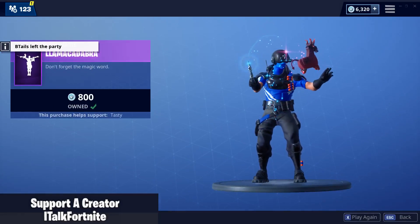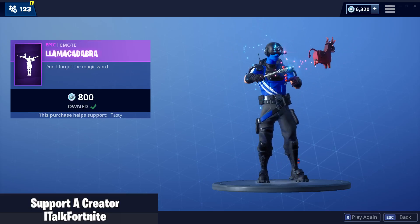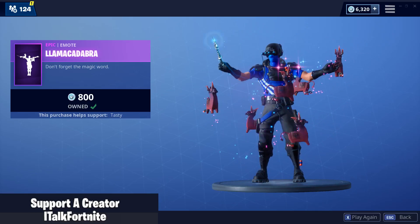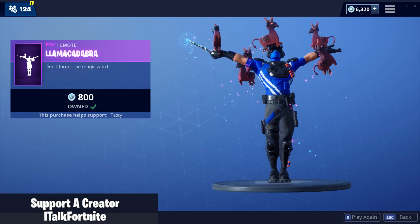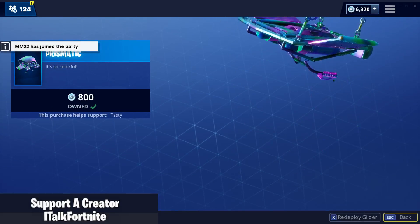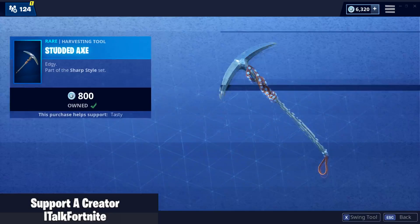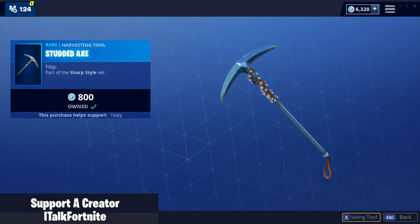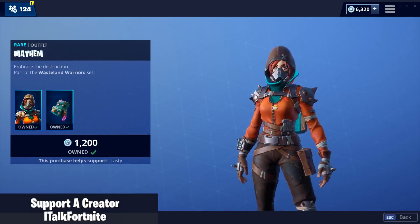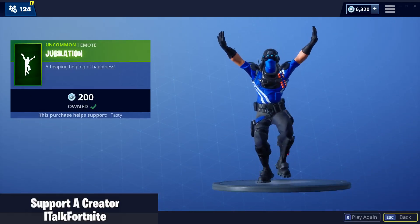Llama Kadabra Emote. Kind of a bummer of a shop, honestly. What is even the highlight? I don't even know. Prismatic Glider — it's so colorful. Light Show is back. Studded Axe. Overpowered. Mayhem is back — not a bad skin. Comes with the back bling Puncture Pack. And the Jubilation Emote.